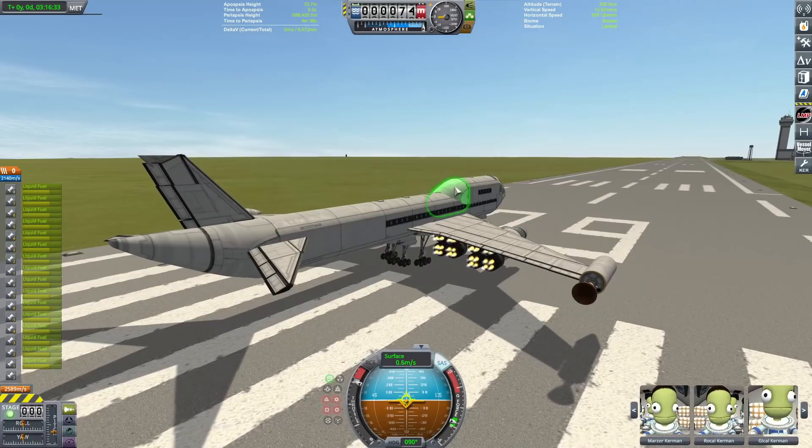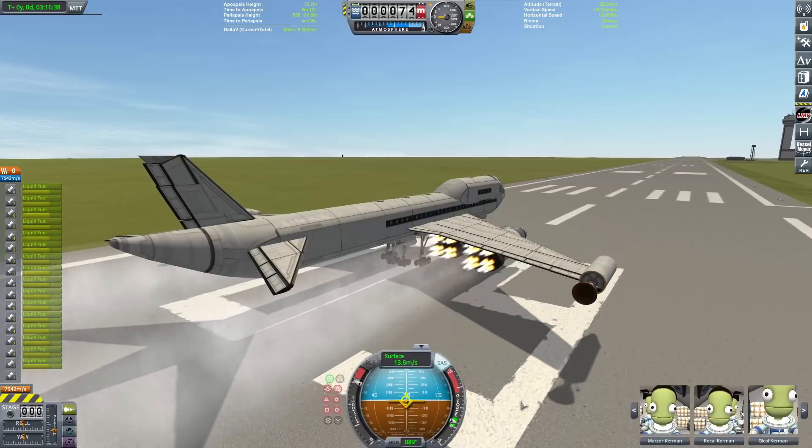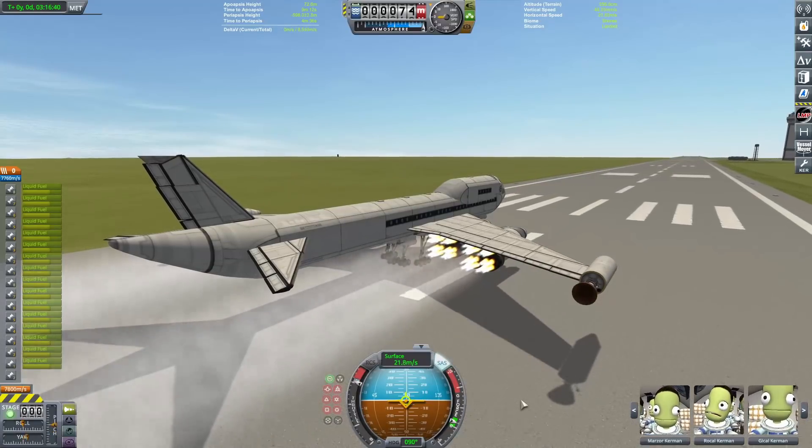We have our payload, we have our Kerbals, we have our fuel line. We can throttle on up and get moving down the runway in anticipation for flight.